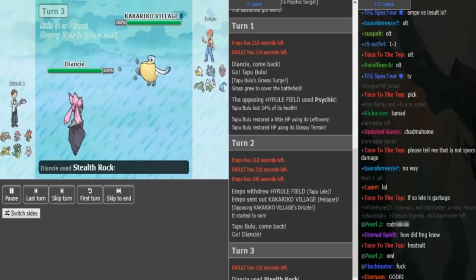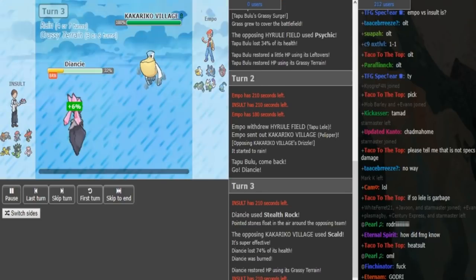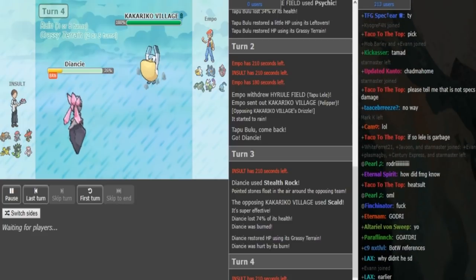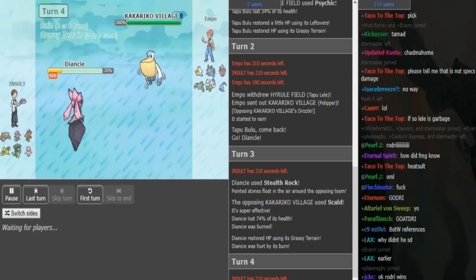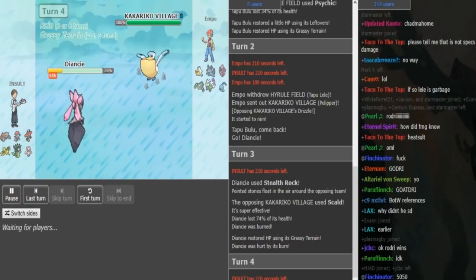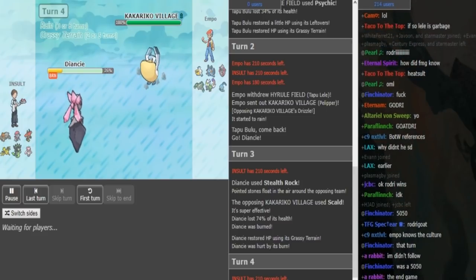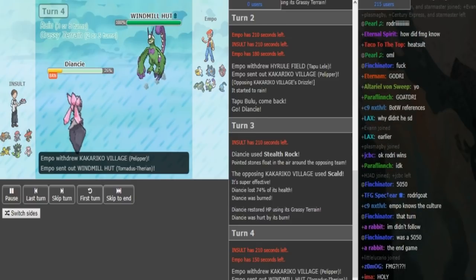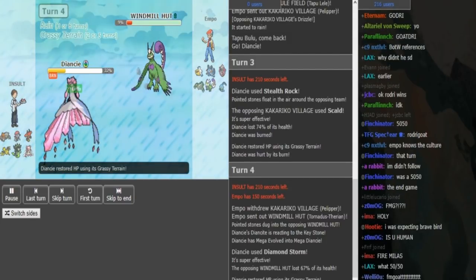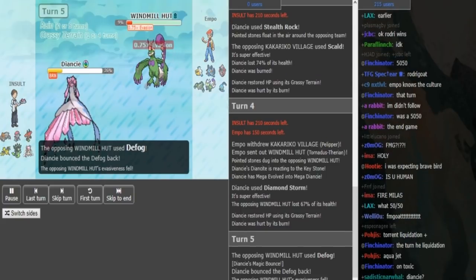The Rocks are really obvious here because Empo does have a Ferrothorn in the back. Empo predicts him to go for Rocks and goes for Scald and gets a burn on Diancie, which is really annoying for Insult. We got Grassy Terrain cancelling out the burn damage. Empo might not want to stay in - might want to pull a switch. We're going to see either Diamond Storm or Moonblast from Insult, but this burn sucks. Even if he didn't get that burn he could have still gone into Ferrothorn to deal with the Diancie, because I don't think this Diancie has HP Fire. Even if it has HP Fire in rain, Ferrothorn should be able to deal with it. So he goes to Torn which means he just wants to Defog.